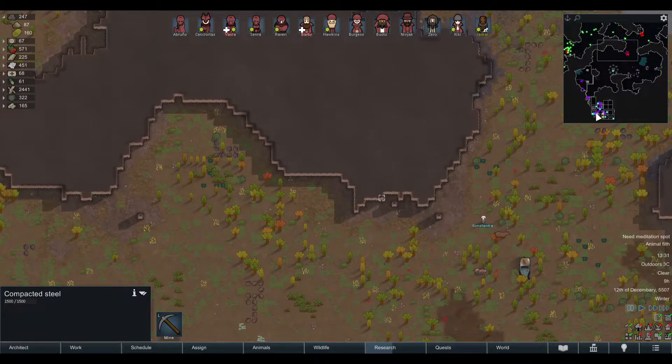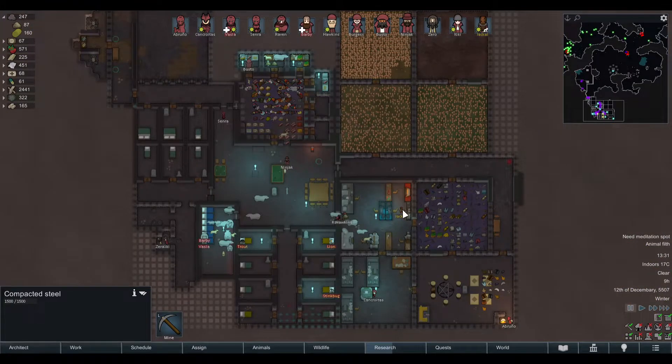I also use the map to navigate — if I want to see my base, I can click here and there I am. But those are just the nice-to-have things.